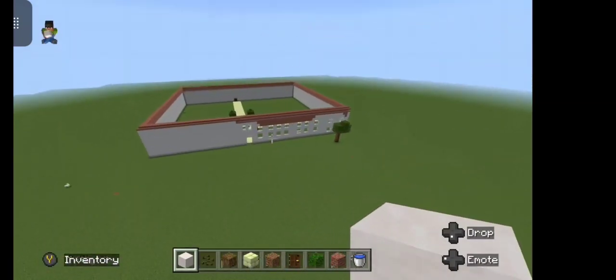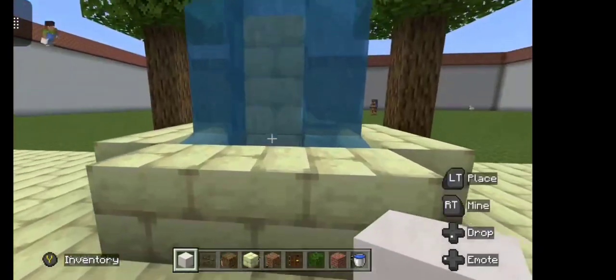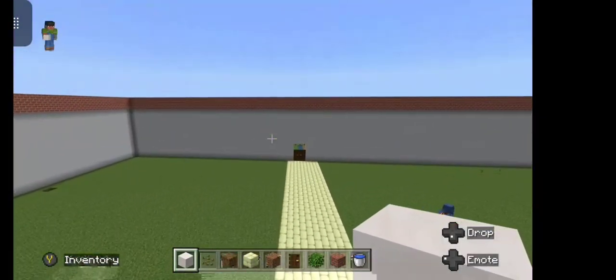This cross is for the church — not a hotel, for the church. Then here's the courtyard. This is where the fountain is, and I built a couple of trees.